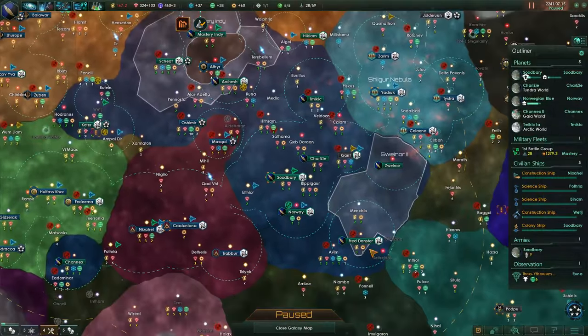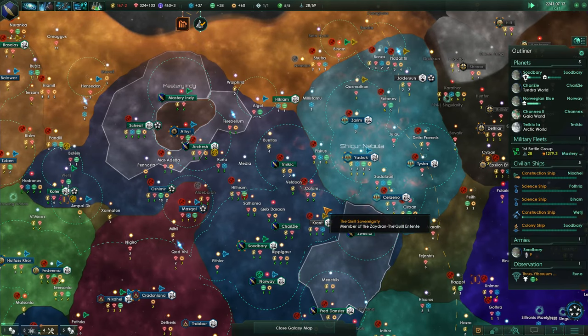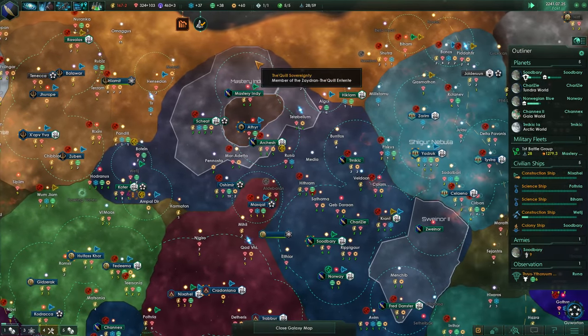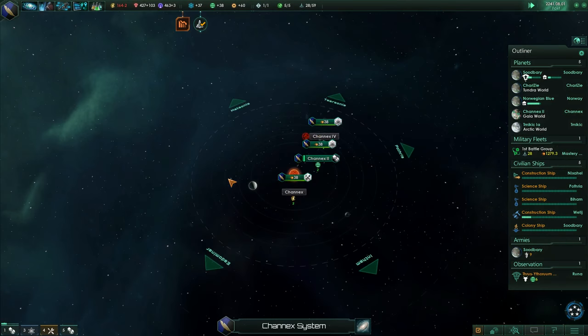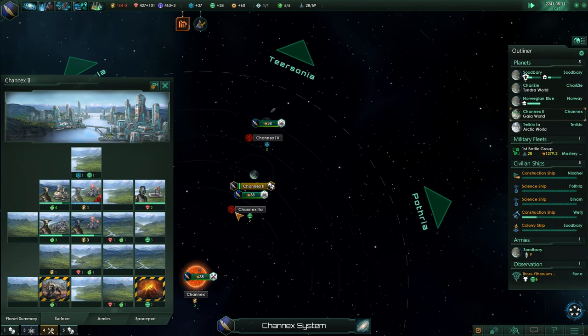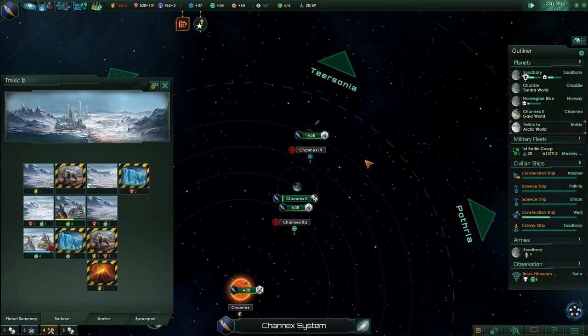We're continuing to try to push out our borders. There are still some good spots within our borders, but whenever possible I do like to colonize in a way to push my borders out, until I can't do that anymore, then I want to colonize a bit more internally. It depends on the quality of planet. This isolated world will almost always be a core system rather than fit into a sector, so we'll have to babysit it from time to time.